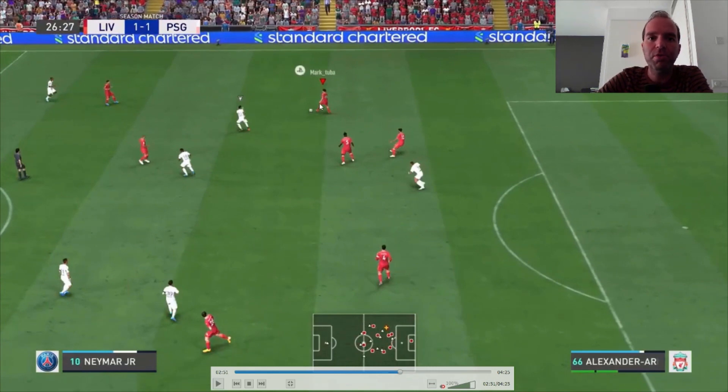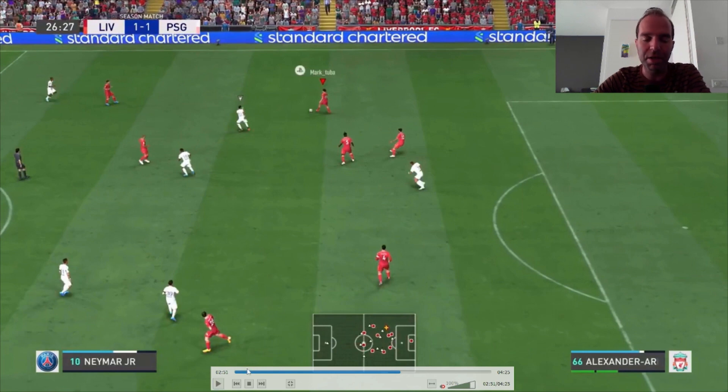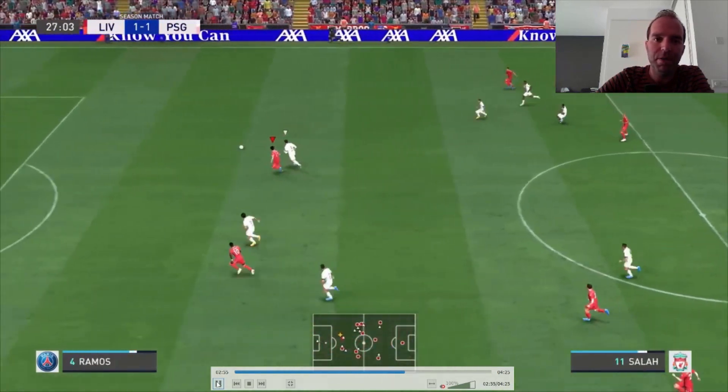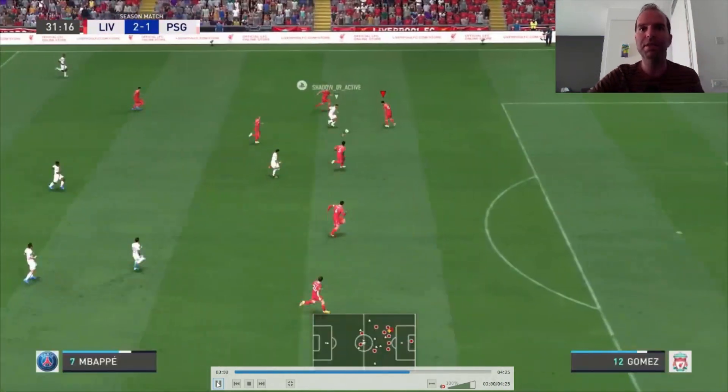Now we go from the build-up. We recovered the ball — we have Trent Alexander-Arnold here. You can see the three center backs, Trent was also back, and Robertson also back. So when everybody is behind, if it's not a counter-attack but a normal build-up from your opponent, you are playing with five defenders — plus Fabinho just in front of the defense, so effectively six defenders most of the time. Only counter-attacks are a bit risky. We pass to Firmino, Fabinho makes a run, great pass, and Salah makes the run by himself — give him the through ball and easy goal for Salah.